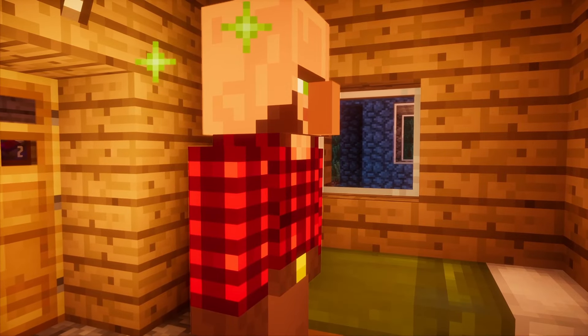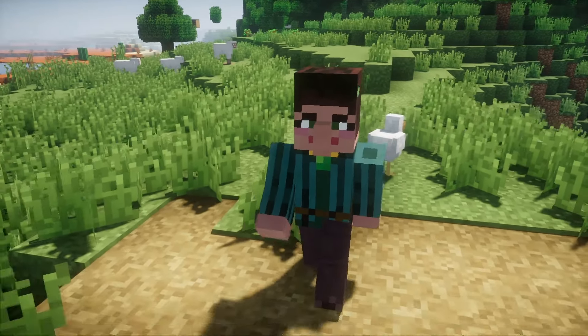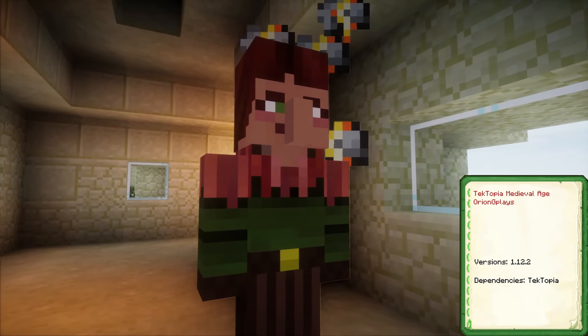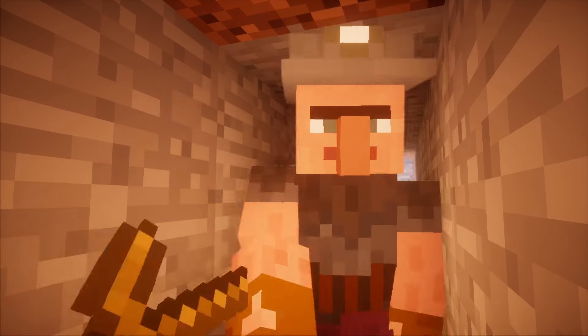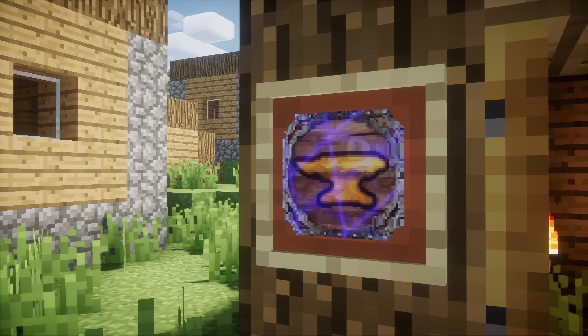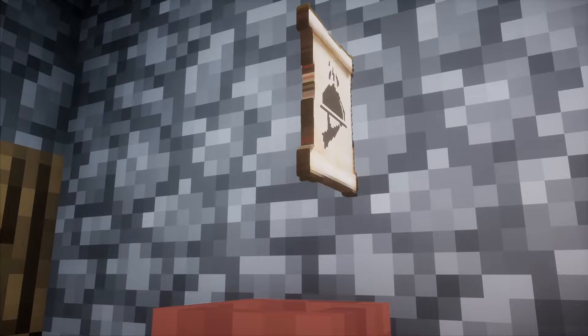Instead of going for a vanilla look, why not draw back into the past with TekTopia Medieval Age? Villagers are treated to their own clothing fit for medieval times, while structure markers are adorned by wooden plates and worker tokens are displayed on a piece of parchment.